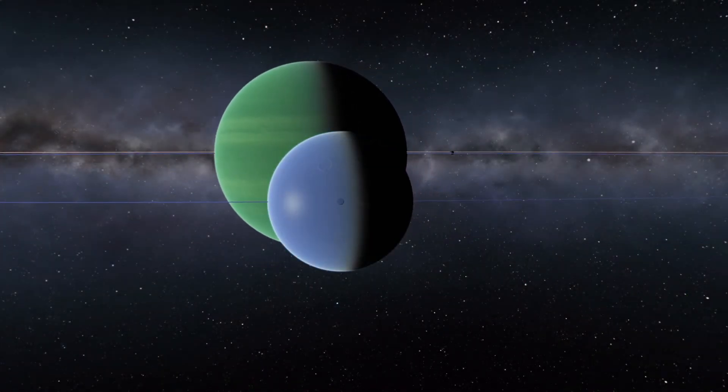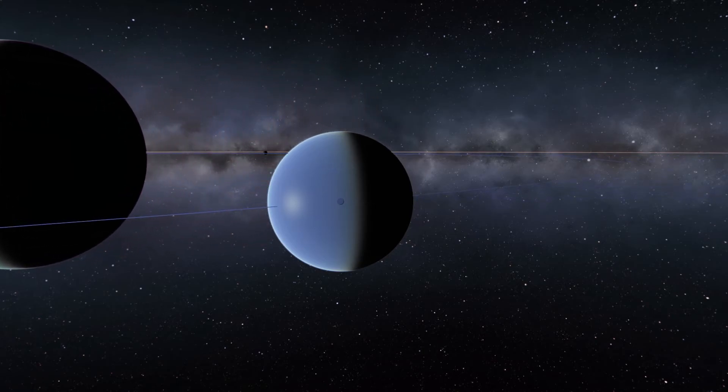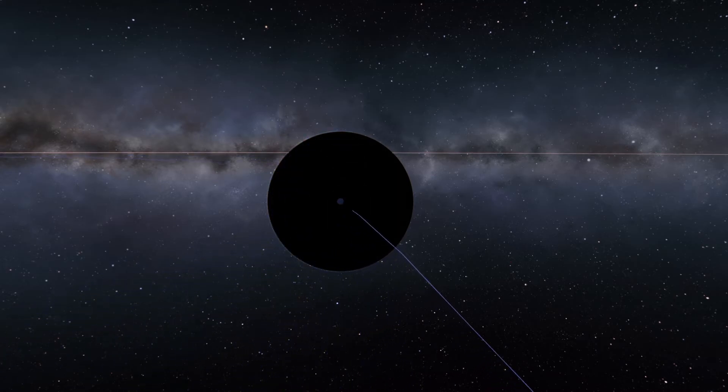Finally, everyone's favorite moon, and maybe even place, Laythe. Laythe has a breathable atmosphere, oceans, and a great view of Jool. Overall it's just a pretty cool place, and you can fly jets in the atmosphere, so try bringing a plane there.